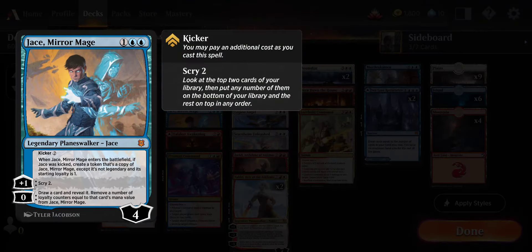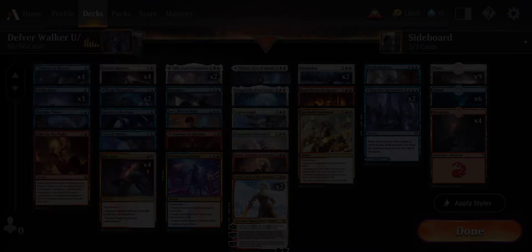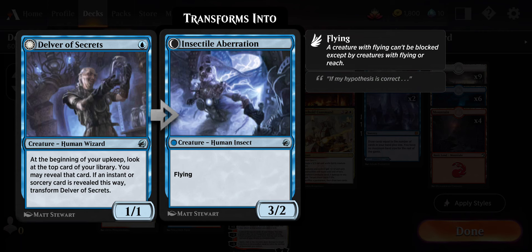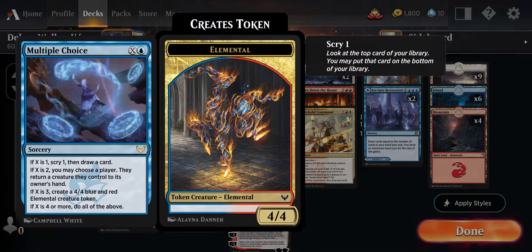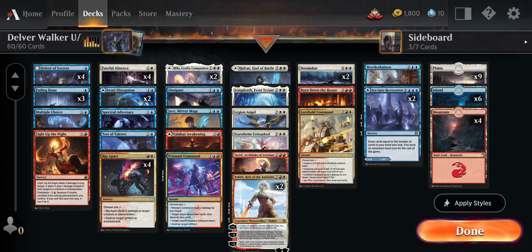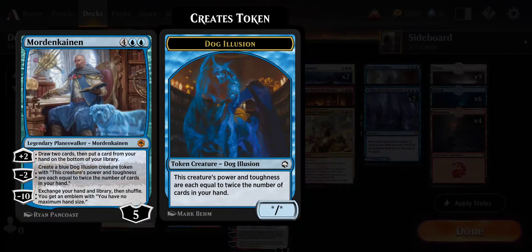We have Jace Mirror Mage — that one's really good — we have some Spectral Adversary, and of course Delver of Secrets, because it is a Delver deck. We always have Delver in our Delver decks. We're running Multiple Choice, some MDFCs, and we've got Mordenkainen in here. This deck is fun, so let's go have some fun with it.